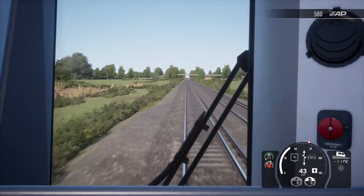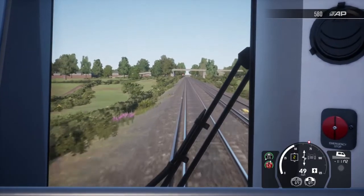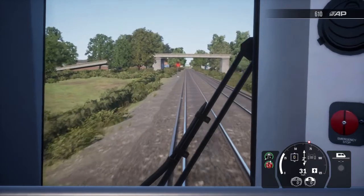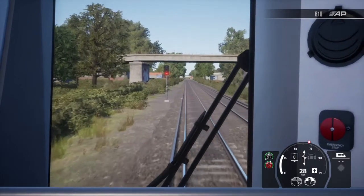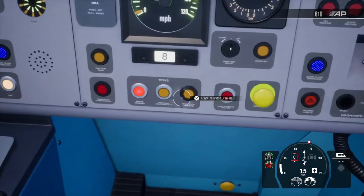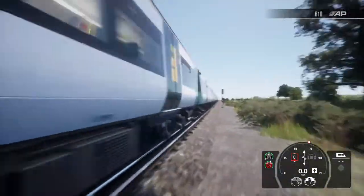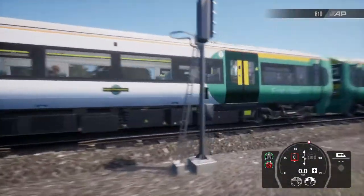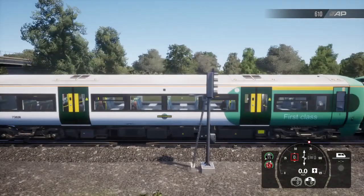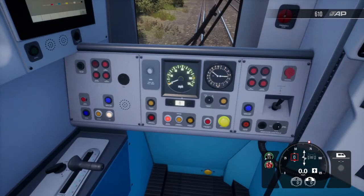We'll keep going until we find a TPWS ramp. There's another signal up here that might have one. And there — you see that little brown thing? We've now been stopped by TPWS with no AWS alarm, just a brake demand. Because we're running at a safe speed, this TPWS ramp has managed to stop us with half the train in front of the signal and half behind it — which is quite good. That's what TPWS does.